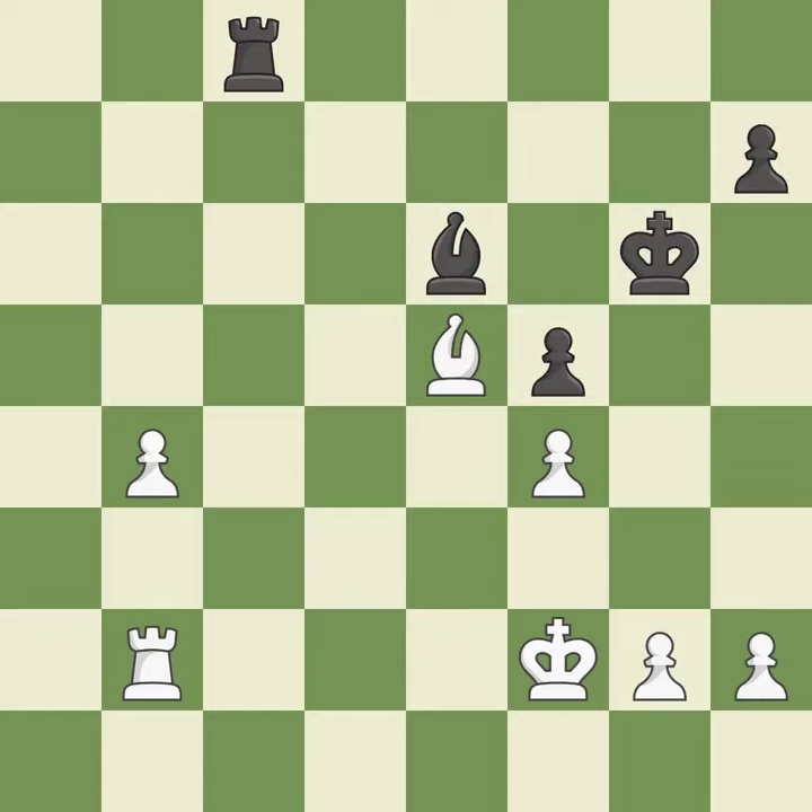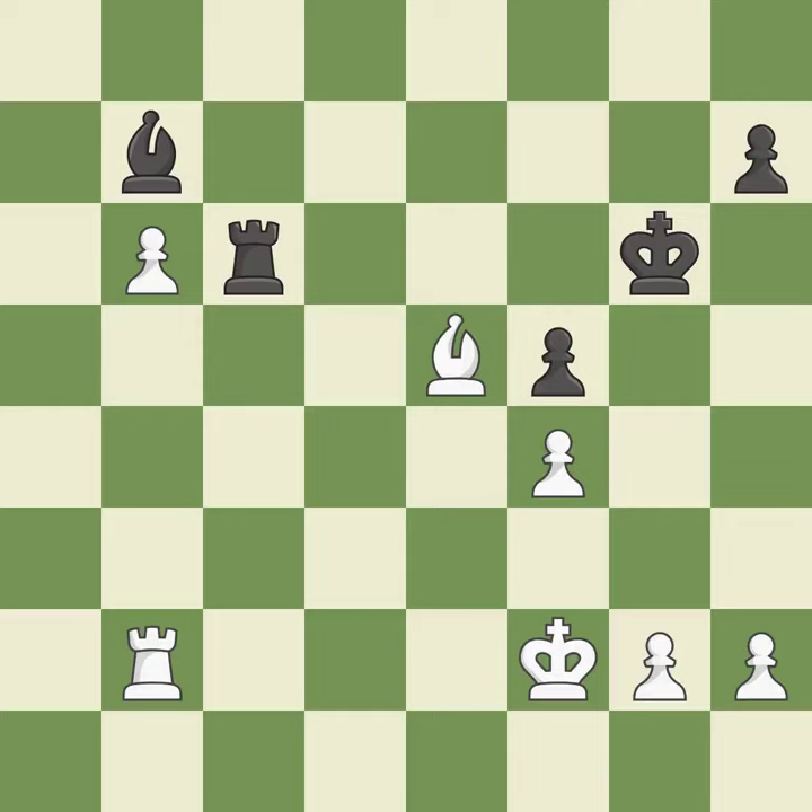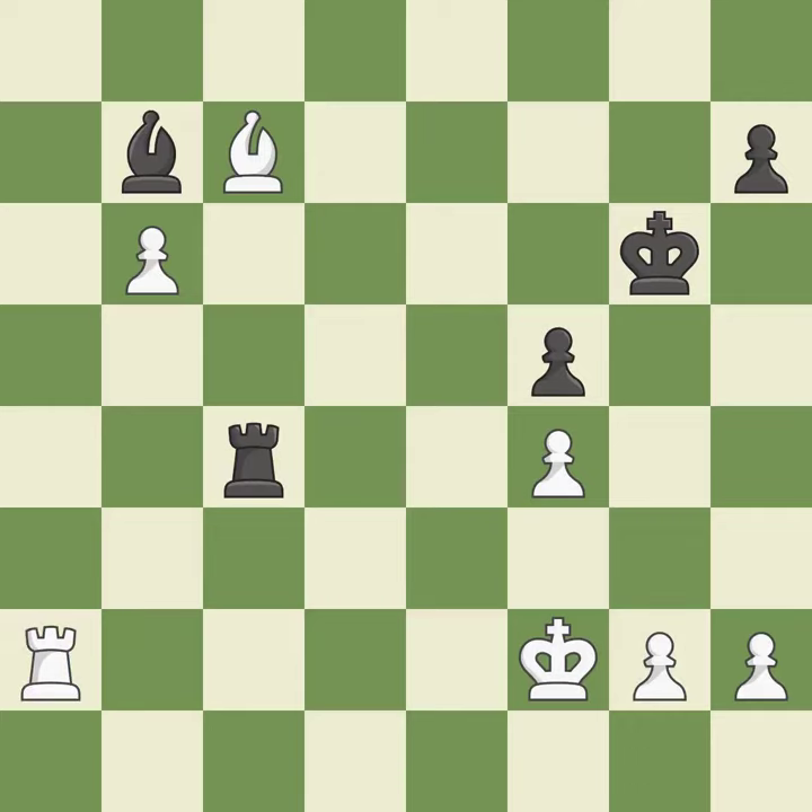This moves the bishop to a better location, allowing it to control more squares — it is best. The passed pawn moves towards its goal — it is best. That's a sensible reply — it is excellent. This pushes a passed pawn — it is excellent. A very strong play — it is excellent. A solid choice — it is excellent. One of the best moves — it is excellent. That's fine — it is good. This puts the rook behind an opposing passed pawn, which helps counter the pawn's push to promotion — it is best.